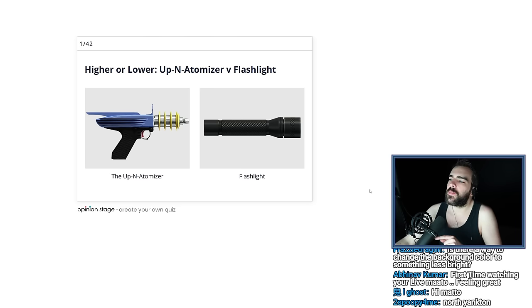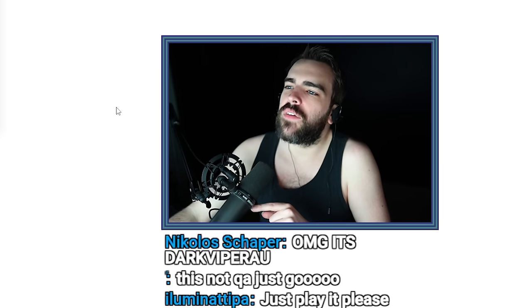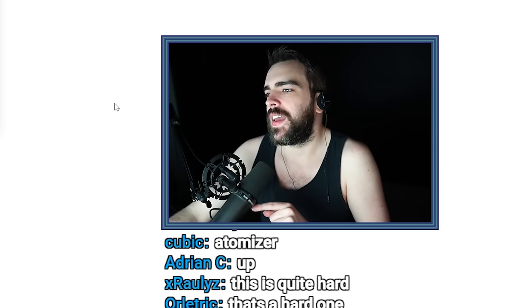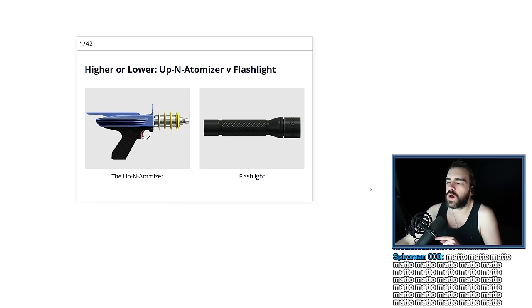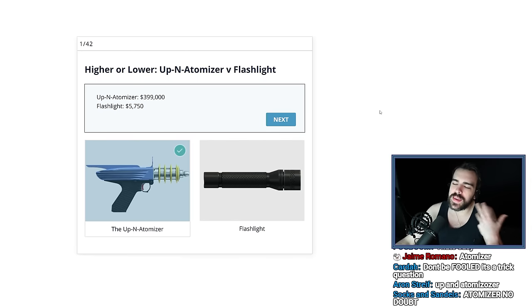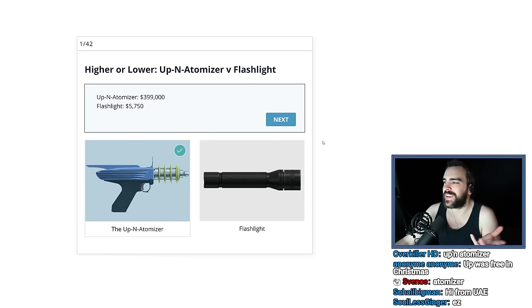Higher or lower: Up-n-Atomizer versus Flashlight. I remember playing GTA Online and thinking I don't have an Up-n-Atomizer, then going to see what it was worth and it being like half a million dollars. I wasn't even aware you could buy a flashlight. I cannot imagine the flashlight, even in GTA Online, is worth more than the Up-n-Atomizer. Wasn't that hard. It's $400,000.